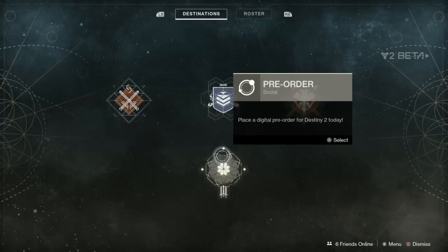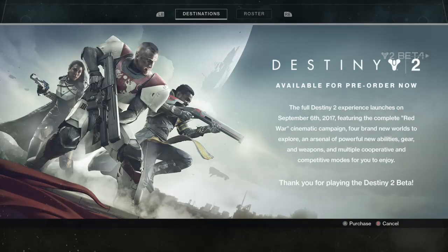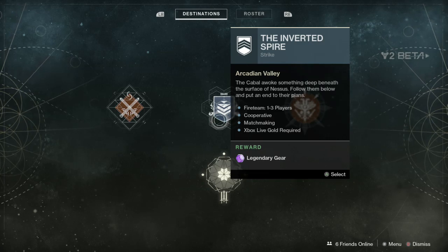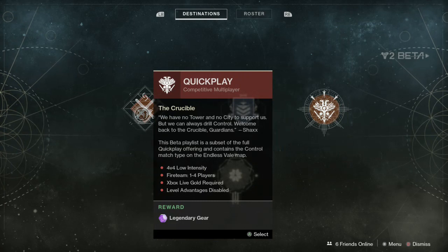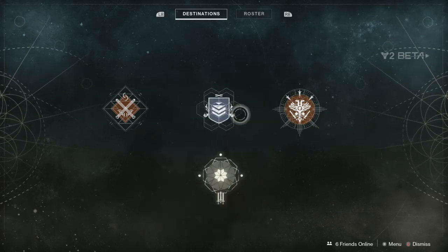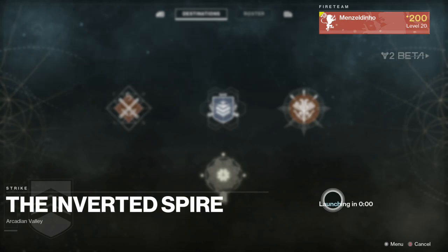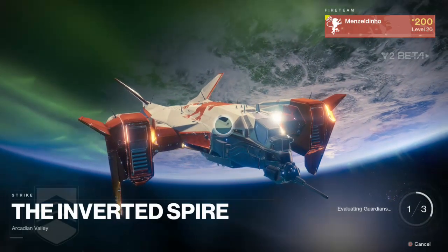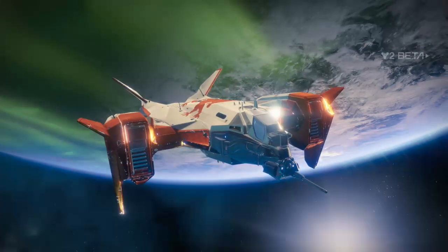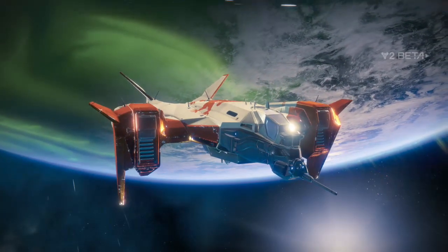You complete the single player portion and then you're thrown into this screen where you've got four options. One of them is to pre-order the game — September 6th is the launch date. Then you've got the Strike, which is the cooperative one called the Inverted Spire, and then two different Crucible modes: Control on the Endless Vale map and Countdown on the Midtown map. Standard matchmaking and then into the little fly-in. They did promise that you can do it on the fly without having to go on your ship, but obviously that's not a thing in the beta.